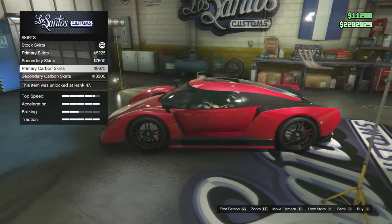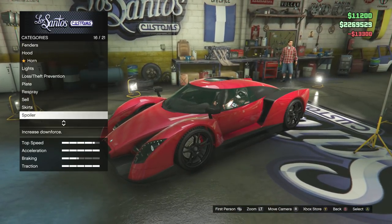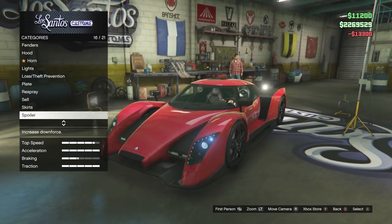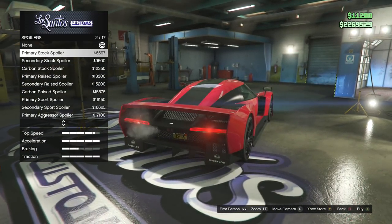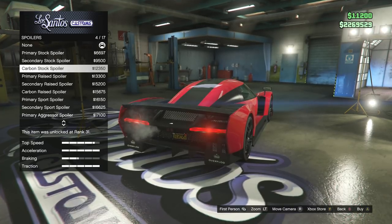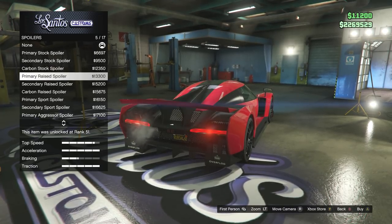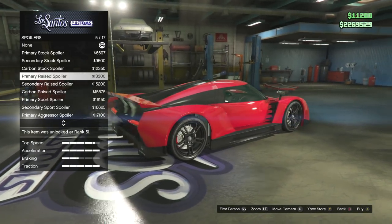Secondary skirts — we're going to go for the secondary skirts. There we go, and carbon fibre. I don't normally put a lot of carbon fibre on my cars. Getting to the spoilers — this is where it makes and breaks it. They are pretty good, pretty damn good. It's probably one of the most unique-ish spoilers in terms of all of them for any cars in the game.